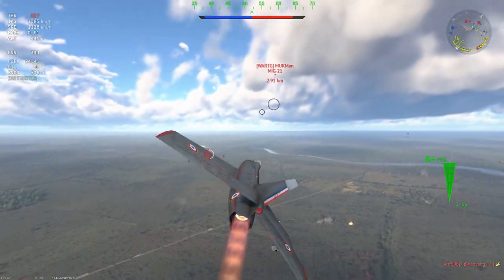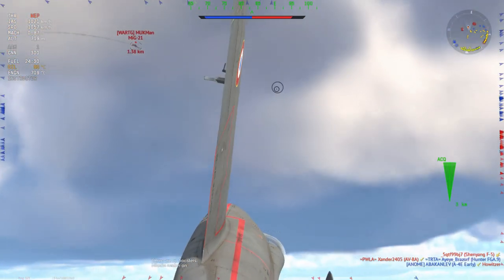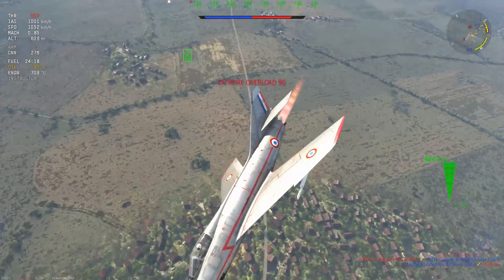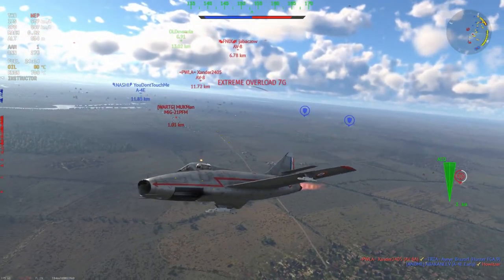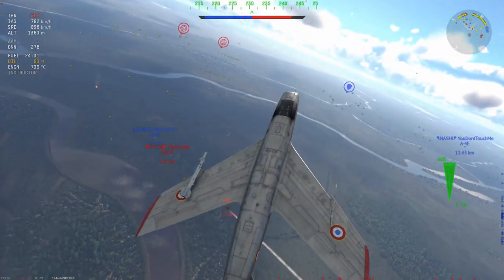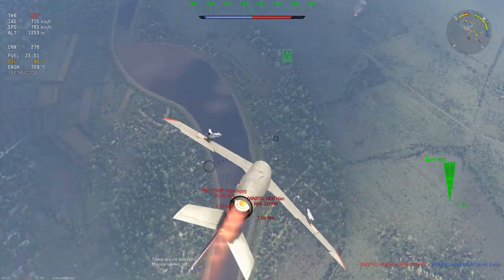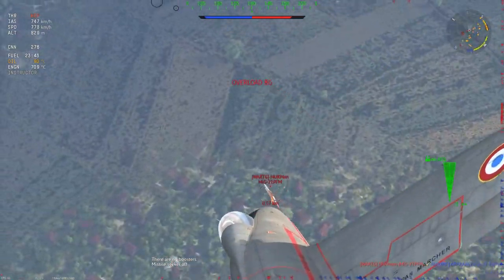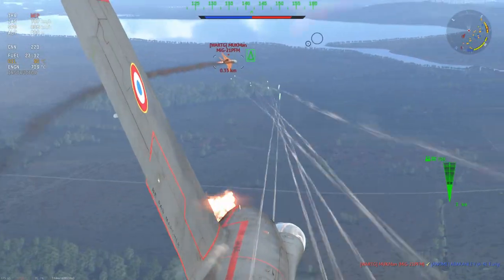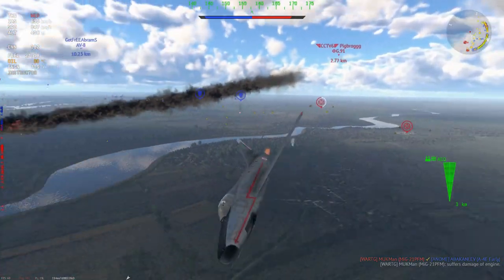That F5 does an absolute gamer move and slams himself into the ground upside down because the Shenyang locks up unfortunately. Now the PFM here has gotten himself into a bit of a pickle and I miss like a colossal idiot. What we're going to do is go up into a vertical, store a lot of that speed as energy, and then re-dive on the PFM. I can pretty much sit behind this PFM because I got to him first. I set him on fire and done deal — very very easy.